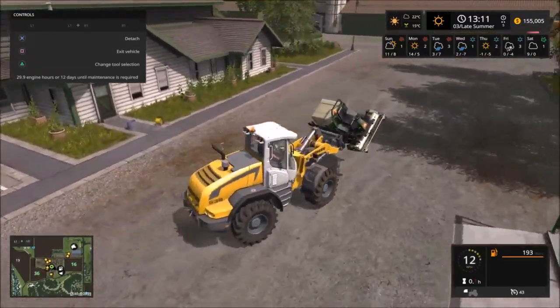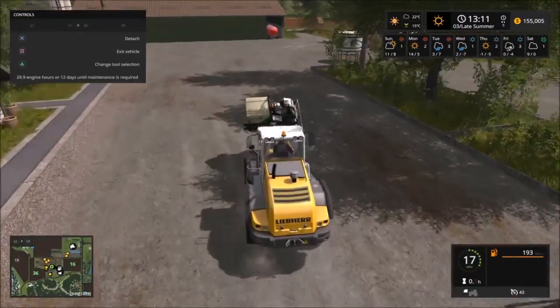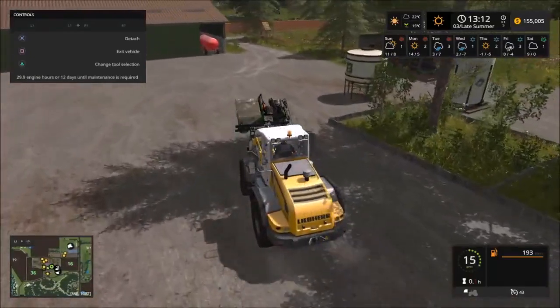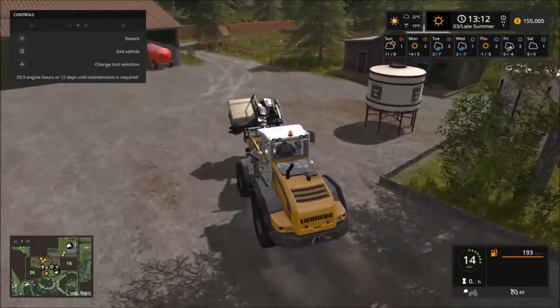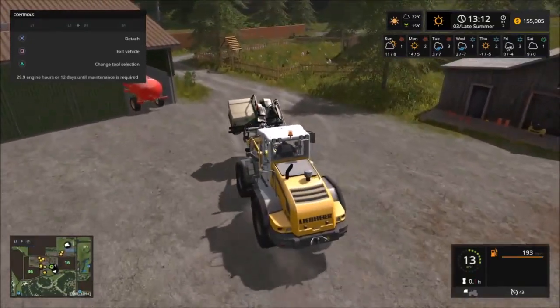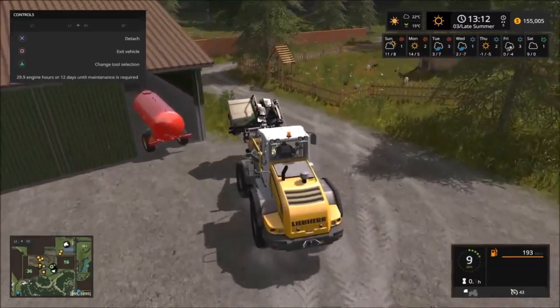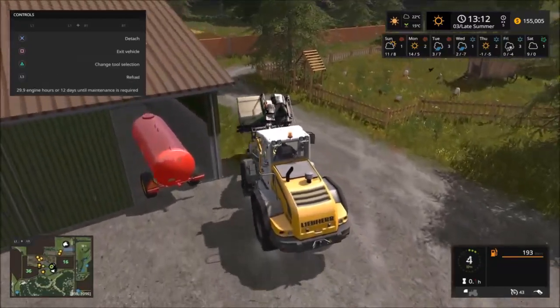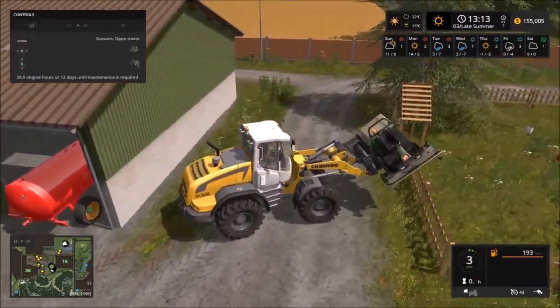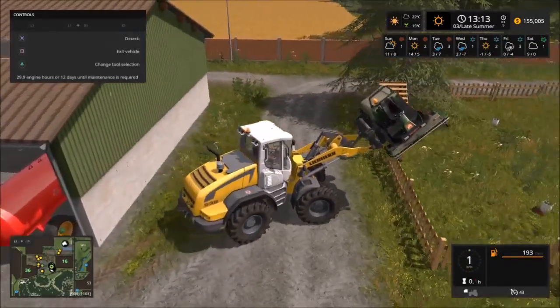I don't know if this is gonna work or not — this is the first time trying it, first time for everything, right? As you can see, the grass in the chicken coop has grown out of control, it's wild in there. I'm gonna try to drop this lawnmower inside.